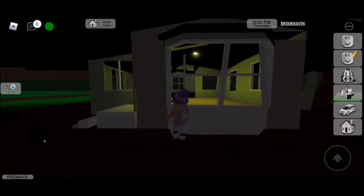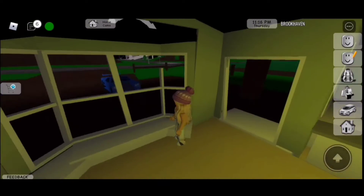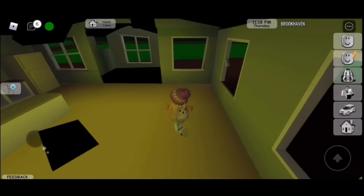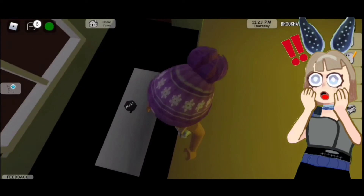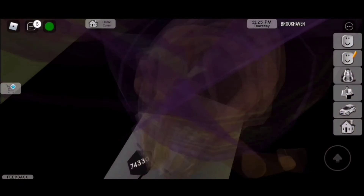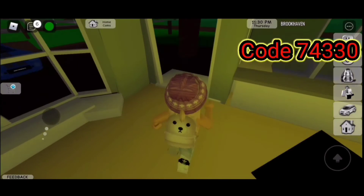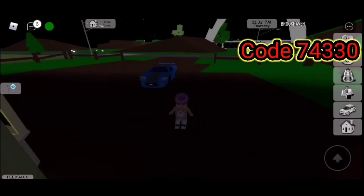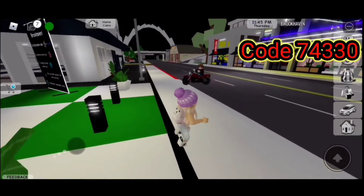People said that the code is actually somewhere in here, so let's go look for it. Oh my god, I see a code in here! What is it? 7... 4... 3... 3... 0. So let's go to the movies now. 7-4-3-3-0. I just feel like I'll forget it, so we need to go to the movies quickly.